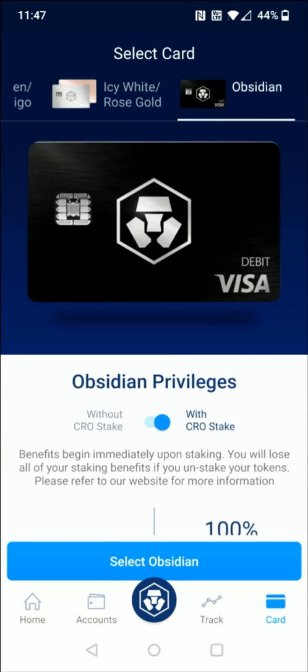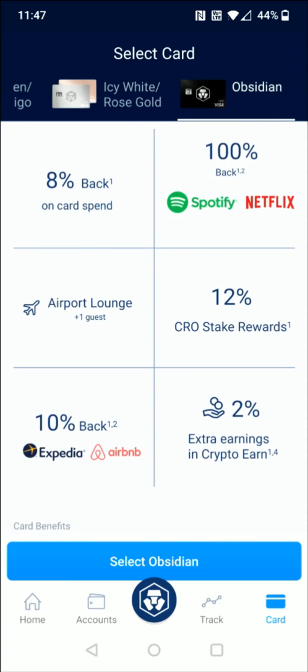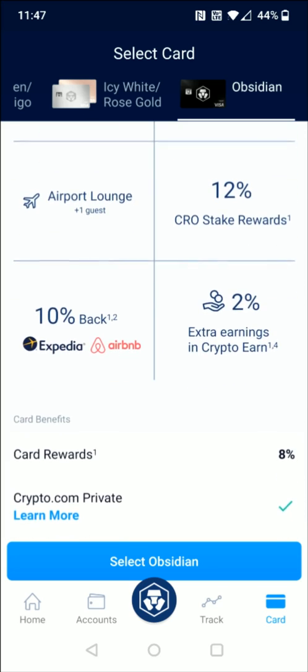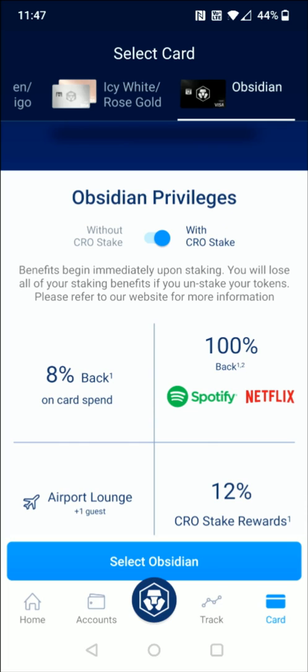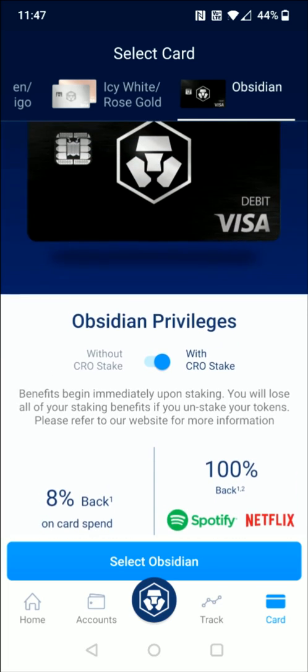Going up one additional level to the $400,000 Obsidian, the main differences compared to the prior level are that you get bumped up to 8% back on card spend and additionally 10% back on Airbnb. Other than that, it's pretty similar to the level prior — the main difference is that bump up to 8% back on card spend.